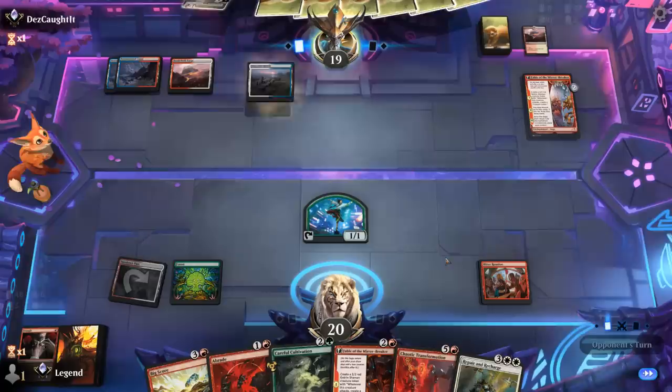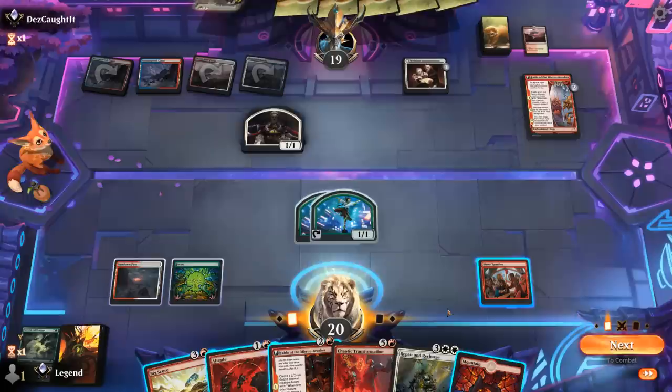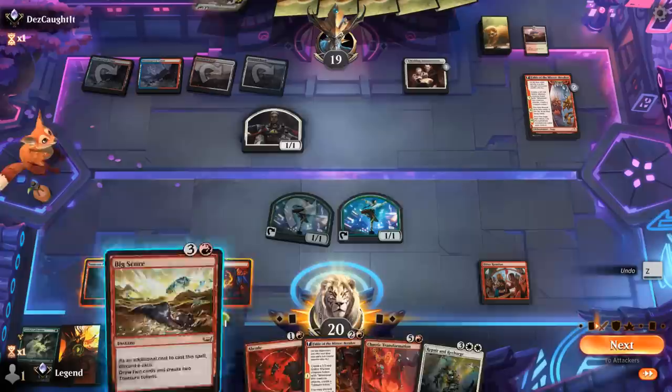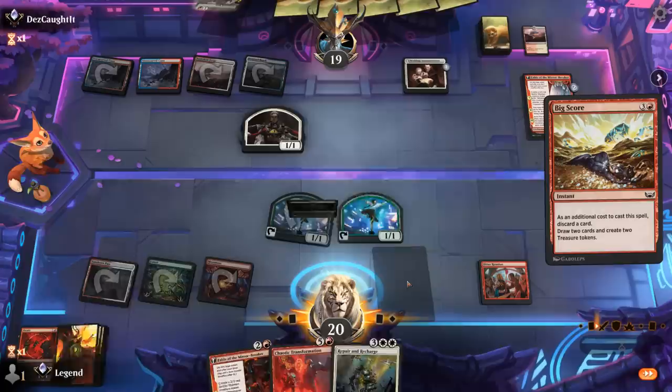The opponent discards a Scrapwork Mutt and a Wedding Announcement. We'll make a token. White mana would have been perfect, but I'll still take a Mountain. Big Score versus Fable — we'll just Big Score, discarding an Abrade. We can wait unless we want to play around a Counterspell, which the opponent could have. Big Score resolves, and hopefully next turn we go for Transformation. Repair and Recharge is also on the table as our opponent plays an Urza.